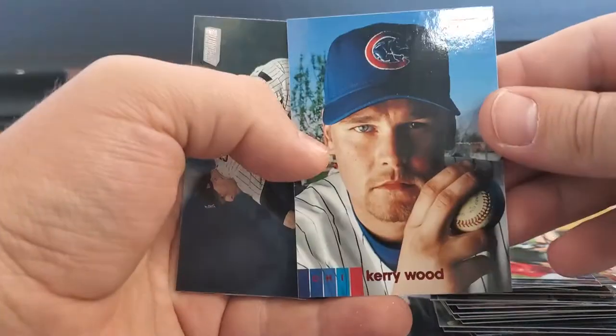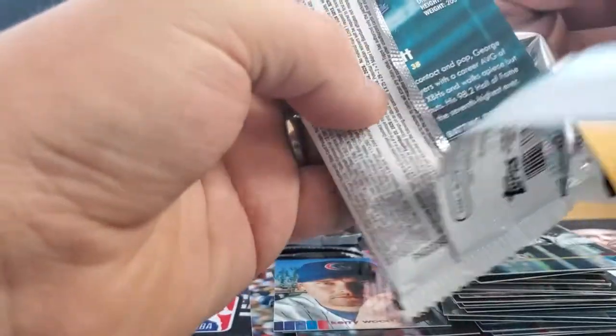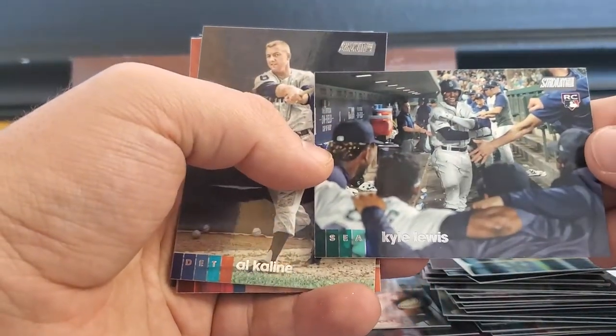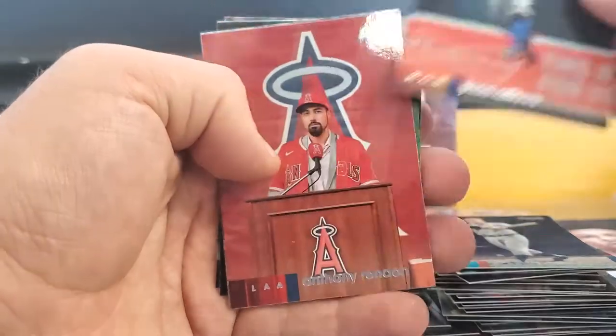Carrie Wood Red. Trevor Story and Luke Voit. Kyle Lewis — Rookie — that's a pretty cool looking photo, I like that. Kyle Lewis, Al Kaline, Jose Altuve, Anthony Rendon.